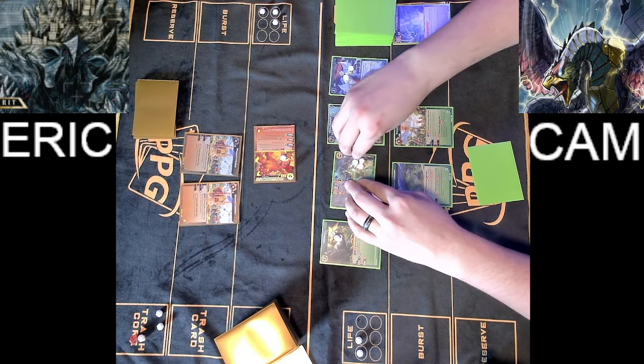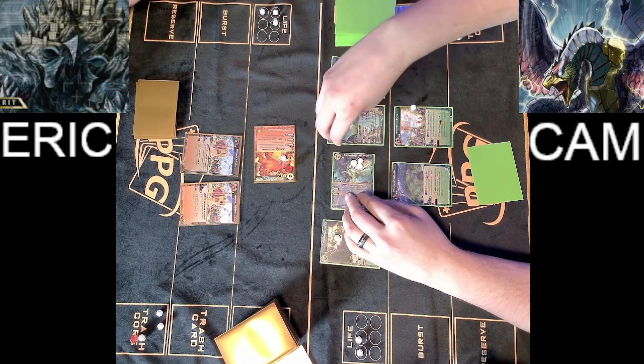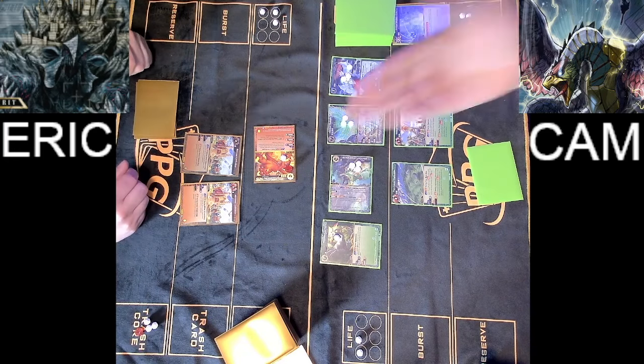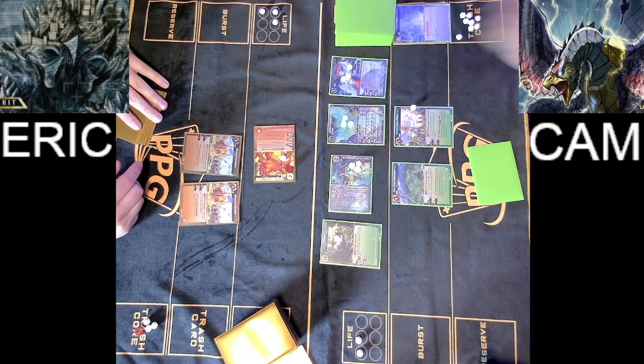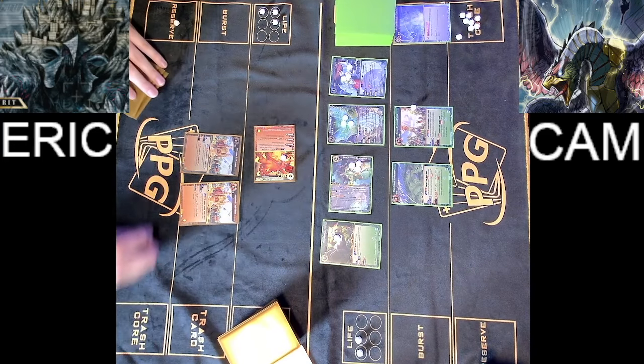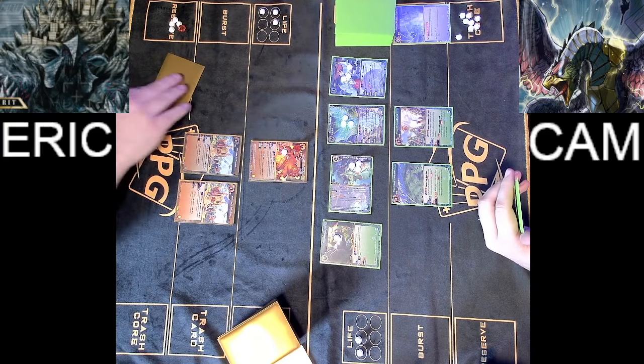Let's remove the Hungry Hungry Hippocampo board from the table to assess the damage. It does appear that the soul core was in fact Cam's soul core, so Eric is now in possession of both soul cores. And since that Ice Shield ended Cam's battle phase, we are now off to Eric's turn.